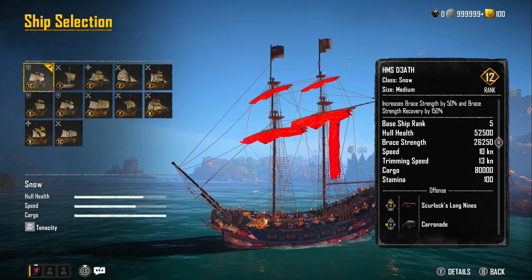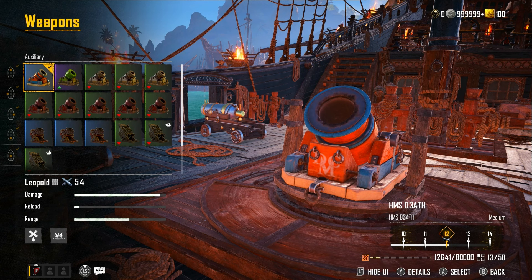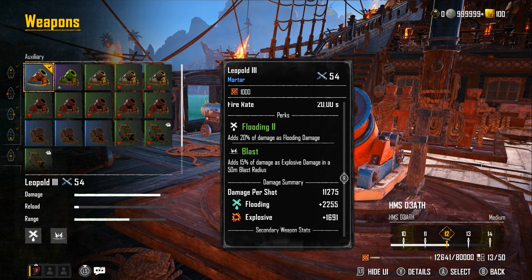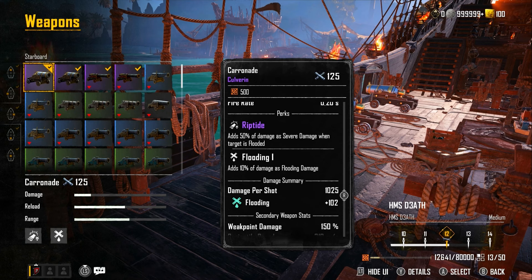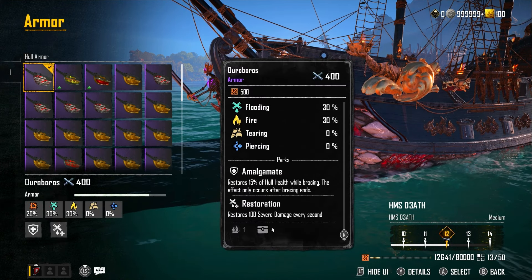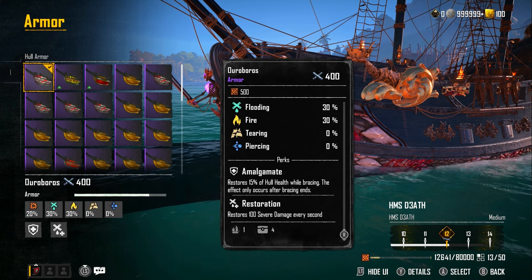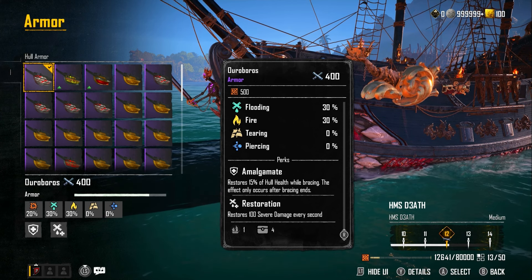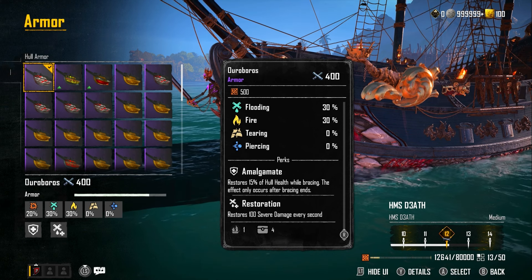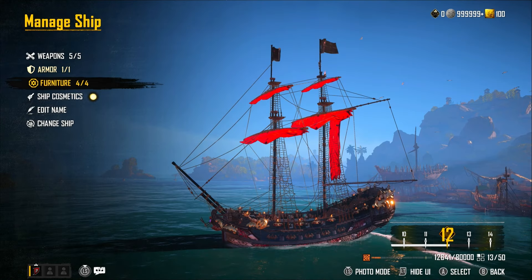We obviously counteract that because we're using the Ouroboros, and the Karens do hit quite hard. The last weapon is the Auxiliary, which is the Leopold 3. The reason we want the Leopold 3 is because it's got flooding on it, and if you can land it once you've torn their sails, you can get that flooding activated so you can use the Karens and put on that Riptide as quick as possible. Now moving on to the armor - we are using the Ouroboros. The Alma Gamante perk restores 50% of hull health while bracing, and Restoration restores 100% severe damage every second, counteracting any severe damage tactics used against us.